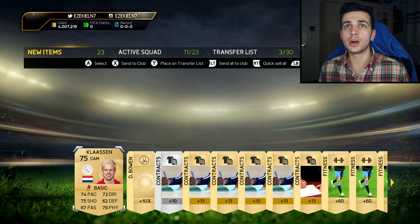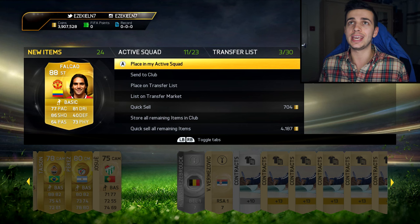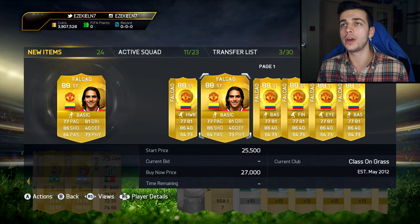And Falcao! That is nice — that is a nice pack. 88 rated. We'll definitely take that. What's it worth? Like 20k at the moment probably — he's probably going for 20k now that Team of the Year packs are out. There you go — look, 30k. Yeah, 20k basically. That's what he'll be.